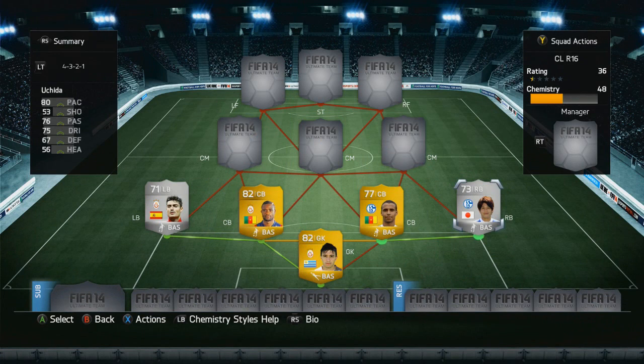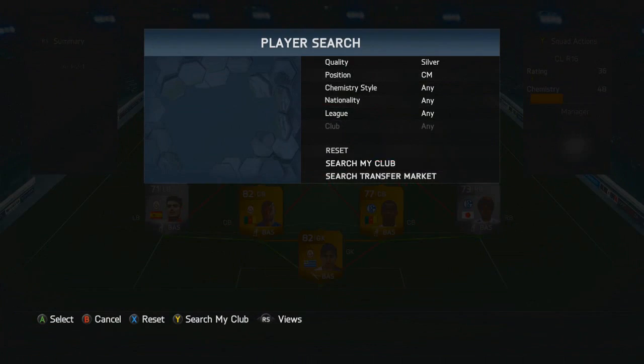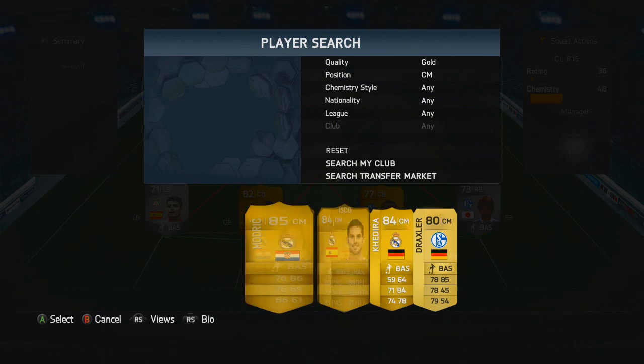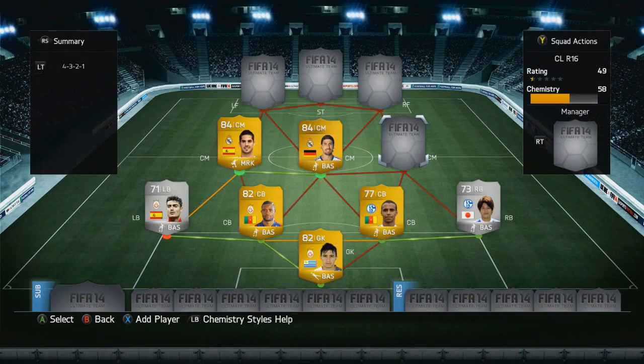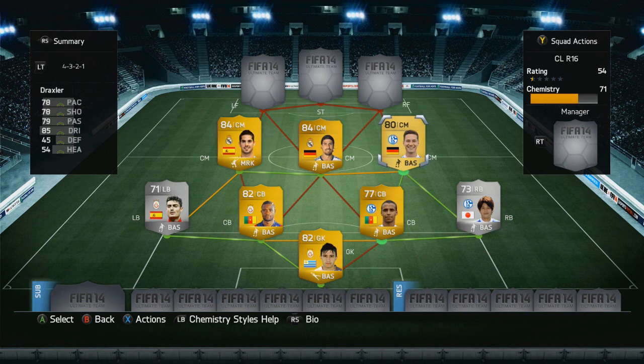On the right hand side we have a silver player who plays at Schalke — it is Ushida, with 80 pace and 75 dribbling. In the central midfield we have Sami Khedira, who plays at Real Madrid — and he is not a silver, he is a gold player. On the left hand side we have Isco who plays for Real Madrid, and on the right hand side we have Willian Drexler who plays for Schalke.